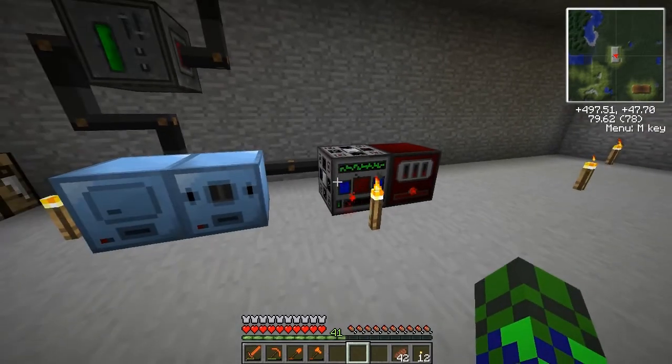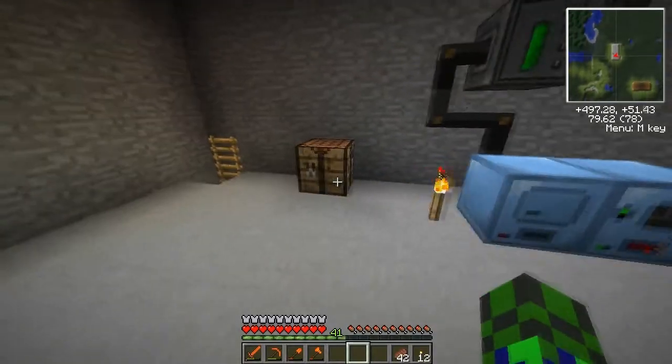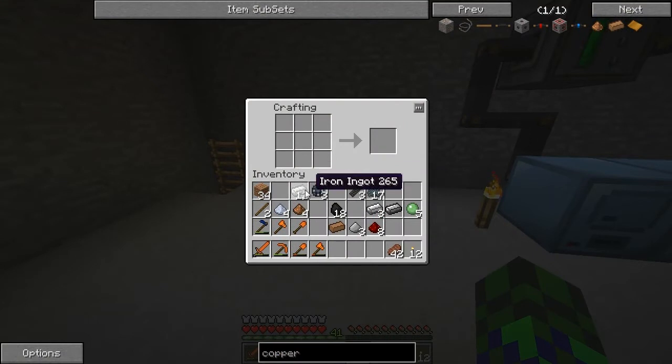Now once you have steel bars you can make this process a lot cheaper by making a crusher and crushing either tin or copper, which should give you copper and tin dust, which can be used to make the enriched iron a lot easier.